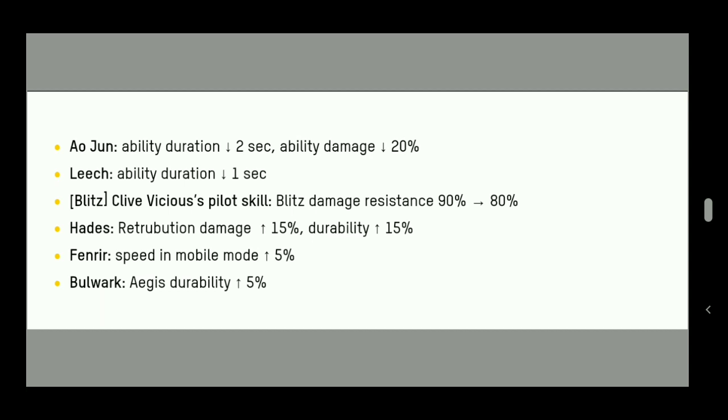The Header gets a retribution damage increase of 15% and a durability increase of 50%. They originally planned to buff the Header by increasing the internal Retribution range from 500m to 800m, but now they've gone with a retribution damage buff instead. Setups like Atomizer or Quarker on Headers can work very effectively, and the durability buff is a good bonus.